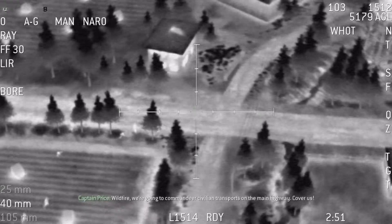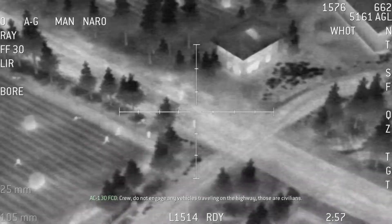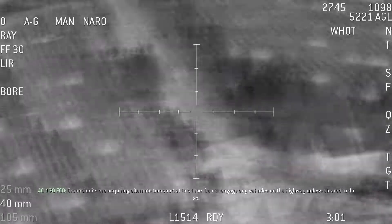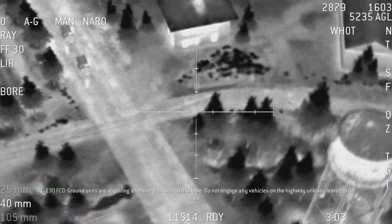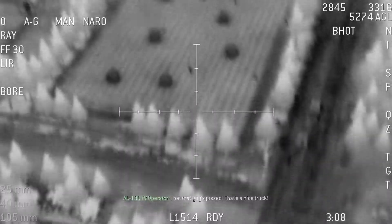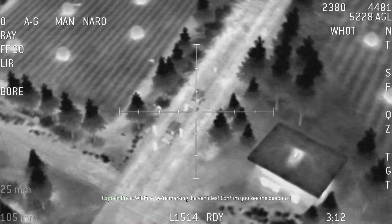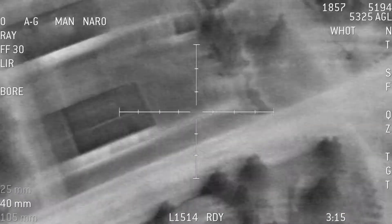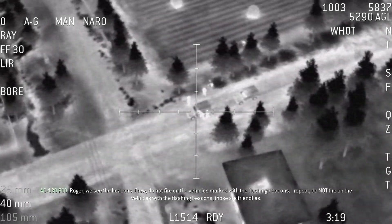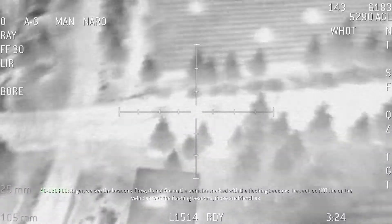Walfour, we're going to commandeer civilian transport on the main highway. Cover us. Crew, do not engage any vehicles traveling on the highway — those are civilians. Ground units are requiring alternate transport at this time. Do not engage any vehicles on the highway unless cleared to do so. Walfour, we're marking the vehicles. Confirm you see the beacons. Roger, we see the beacons. Crew, do not fire on the vehicles marked with the flashing beacons. I repeat, do not fire on the vehicles with the flashing beacons. Those are friendlies.